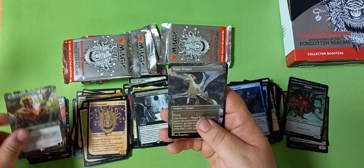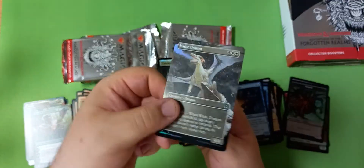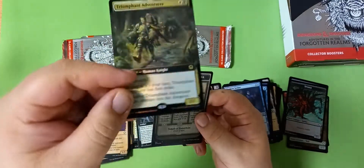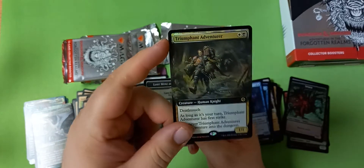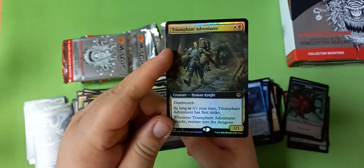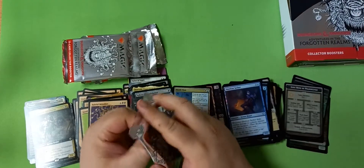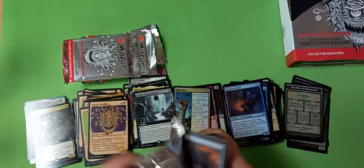Oh — a full art planeswalker, one that I think might be a little underrated at the moment. Pretty great card. White Dragon foil — not worth much but I think this is very cool. Wonderful dungeon and Dungeon and Time for the Adventure — which if you've played against in draft you know why I hate it. The card's good. I'm so excited to see what cards in this set — and about Zendikar in a big way — see play post rotation.